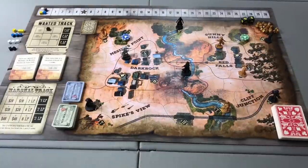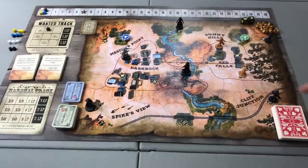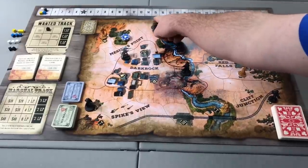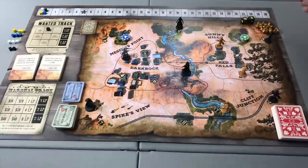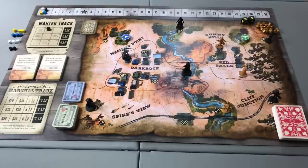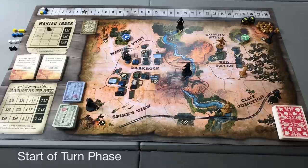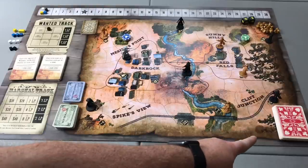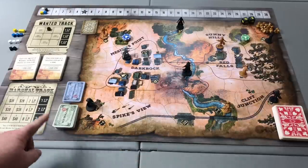At the start of the game, players will determine how long they wish to play. An average game plays until someone meets or exceeds 20 legendary points; a short game plays to 15 points; and a longer game can be played to 25 or even 30. A player's turn consists of three phases: a start of turn phase, an action phase where they take three actions, and an end of turn phase. During the start of turn phase, a player checks for any start-of-turn effects, then chooses to start their turn by drawing $20, two poker cards, or one poker card and $10.